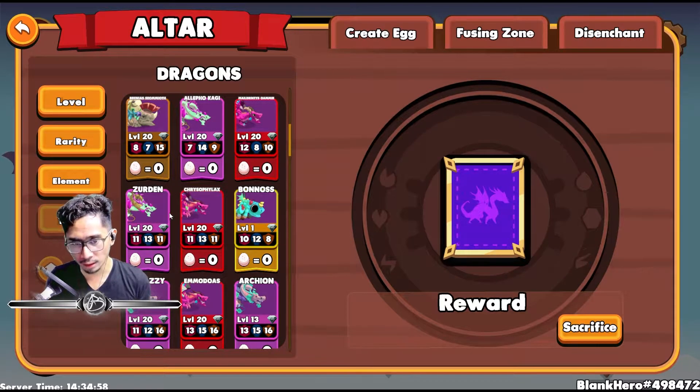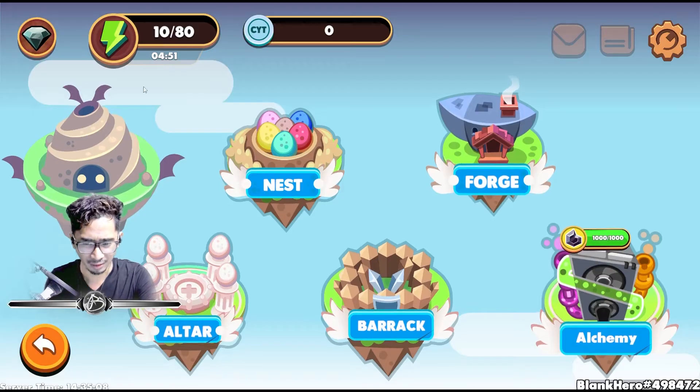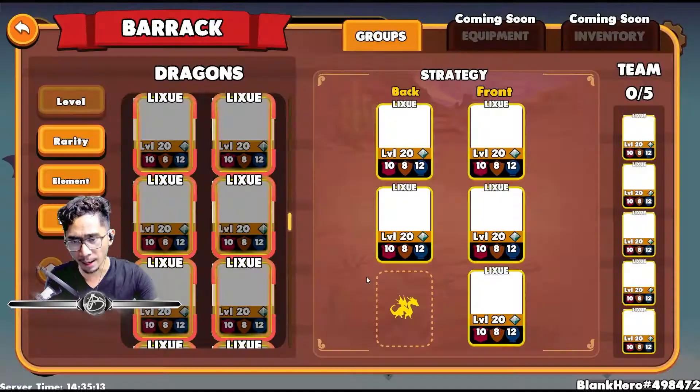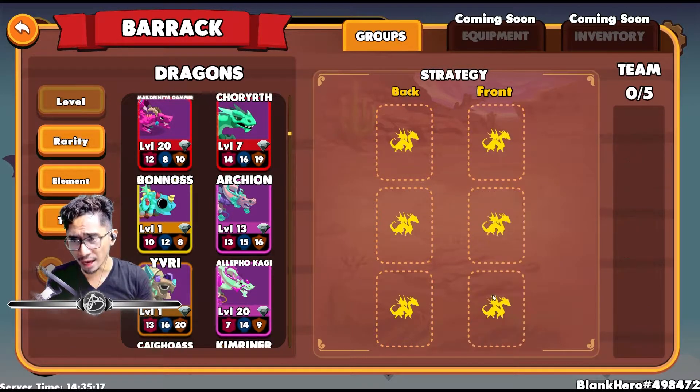To disenchant is simple — you drag and you drop. But make sure you know which dragons you don't want to keep. There are a couple of myths I'm curious about. One is barracks: can you disenchant dragons that are in your strategy, in your group, in your barracks?